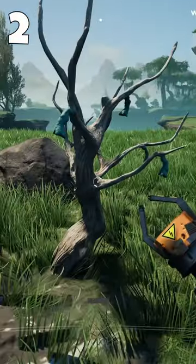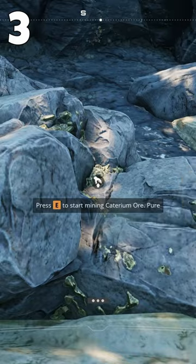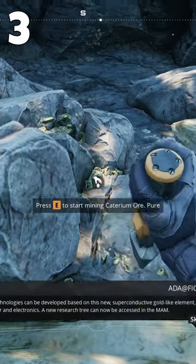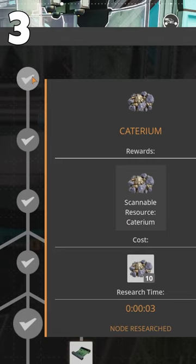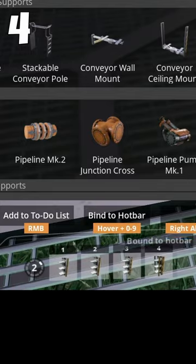Collect berries, nuts, and other plants — they unlock new recipes and can even heal you. Gather resources by breaking occasional rocks or mining new nodes you find on the map, then research them in the MAM to access completely new tech trees.